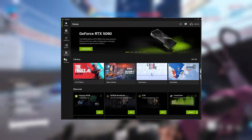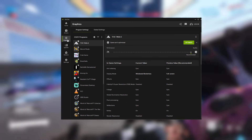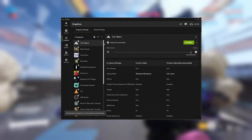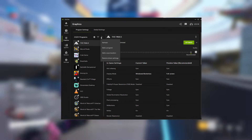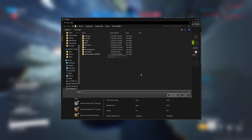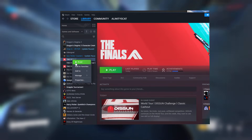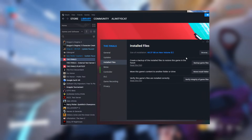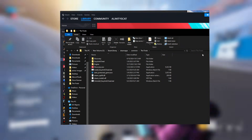Now open up your Nvidia app, head over to the three-dot section, and click refresh. If The Finals does not show up for you, you will have to add a scan location where The Finals is downloaded and saved. If you don't know for sure, you can head to Steam, hit Properties, then click on Installed Files and click Browse — that will show you exactly where The Finals is installed.